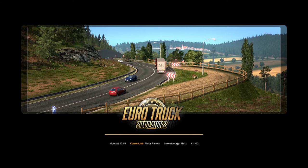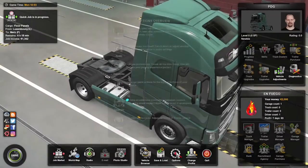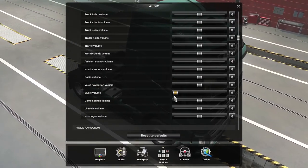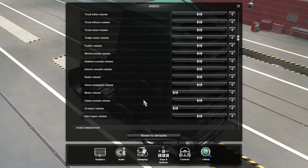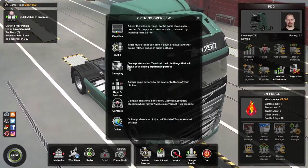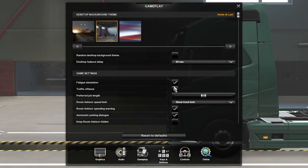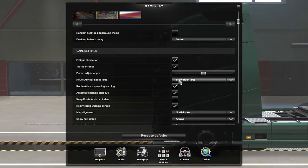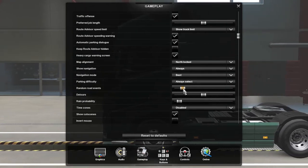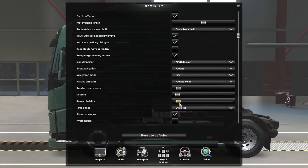We'll be going from Lezenberg to Metz. First thing — get into the main menu, go into options, find the audio, find the music volume and get rid of that, and the UI music too. The music's not horrible but it's not great either. Now I need to go back into options — let's go into gameplay. I want to make sure fatigue and traffic are on, preferred job lengths are set, and I'll turn down random road events since I don't really like them — put a couple on. Same for detour, and I'll turn down rain as well.